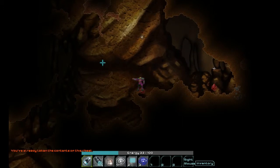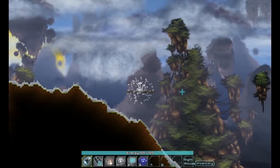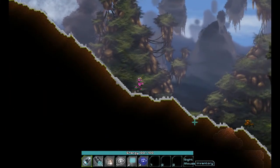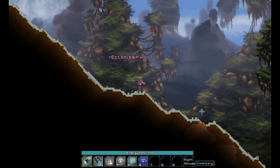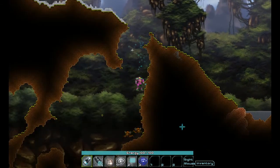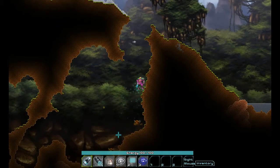Alright, I got that chest. Let's get our light orbs again. Whoa whoa whoa — let's go this way, maybe there's less danger this way. There's not less danger this way! Is this the same cave? This is the same cave, isn't it?